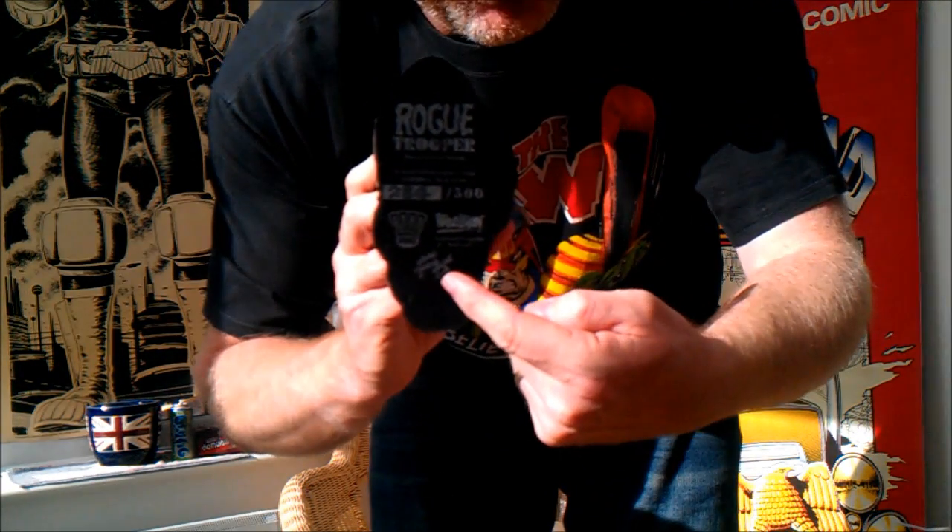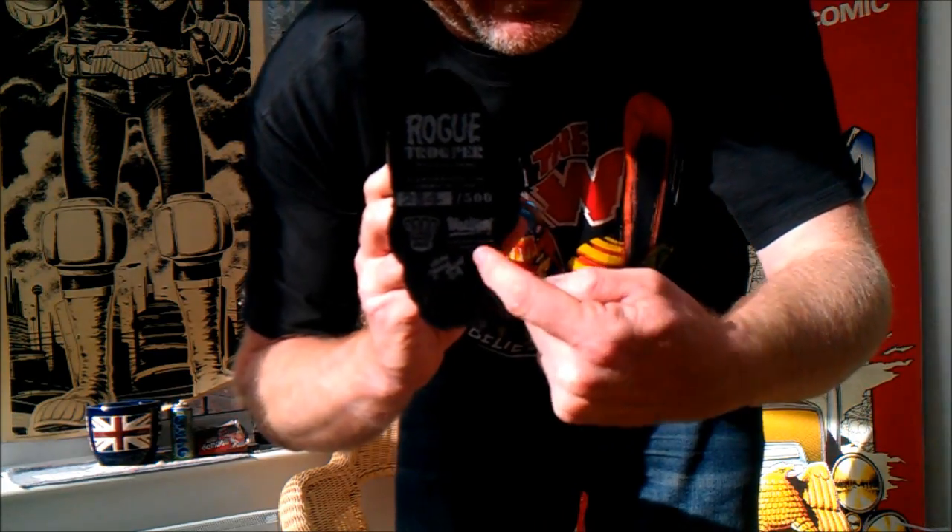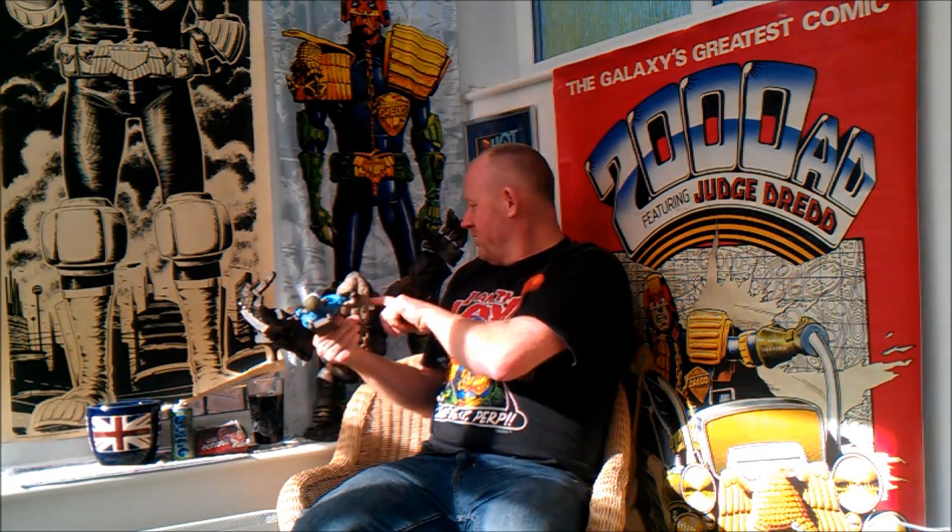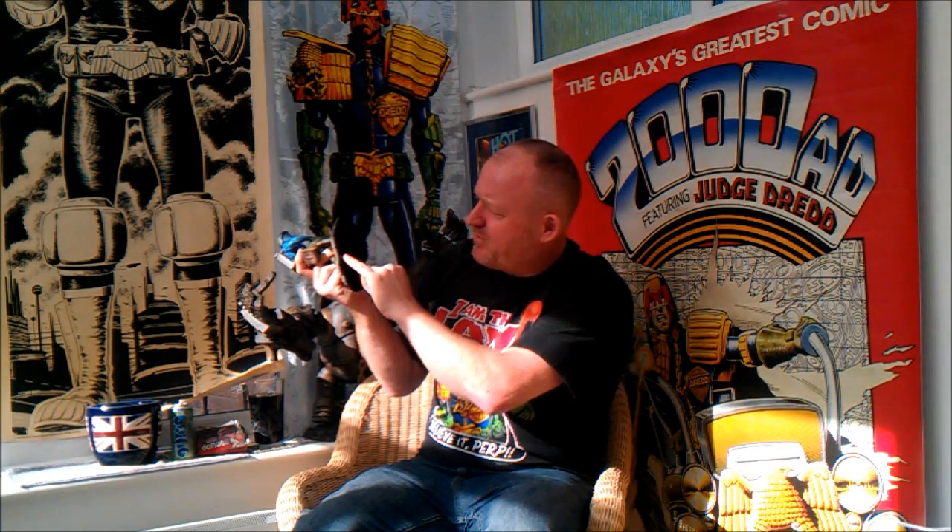This is for you, Ashley Wood - this is what you do when you've got a limited edition of something: you actually tell people what number it is and how many there are. On the felt base it reads: sculpted by Simon Robinson, and this statue is limited to 500 pieces - this is number 284 out of 500. It's also got the 2000AD logo, Rebellion's logo, and the 2000AD Online website.